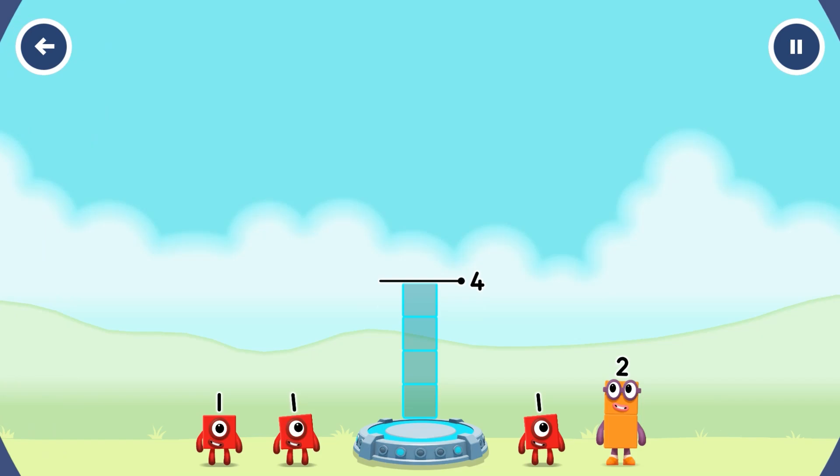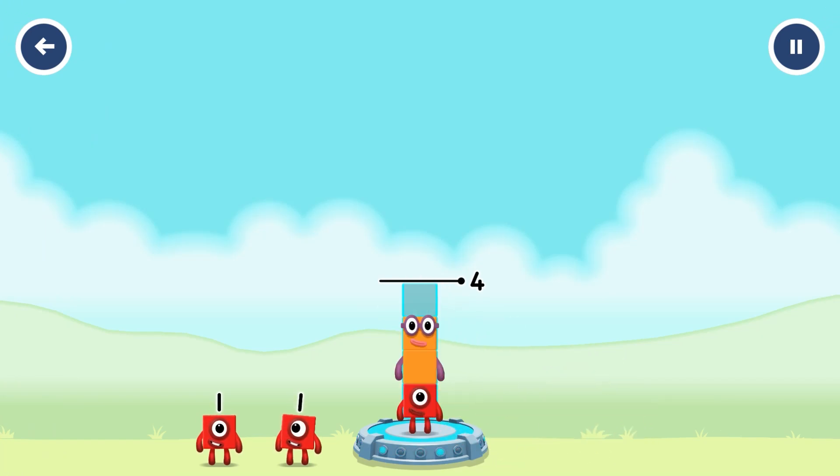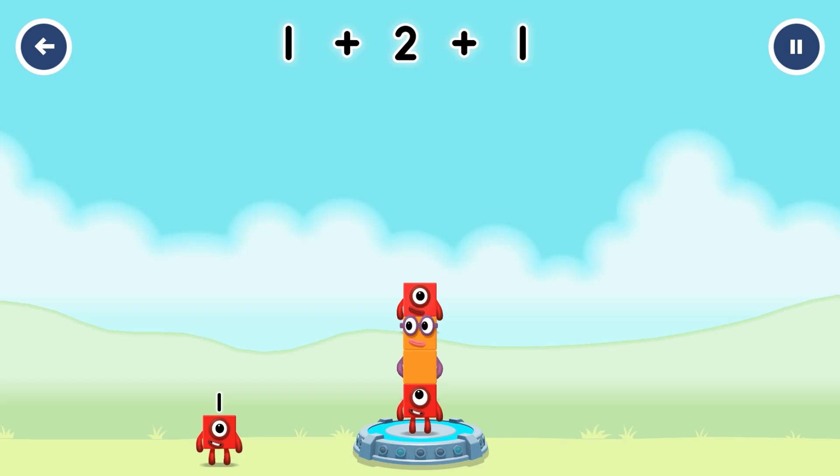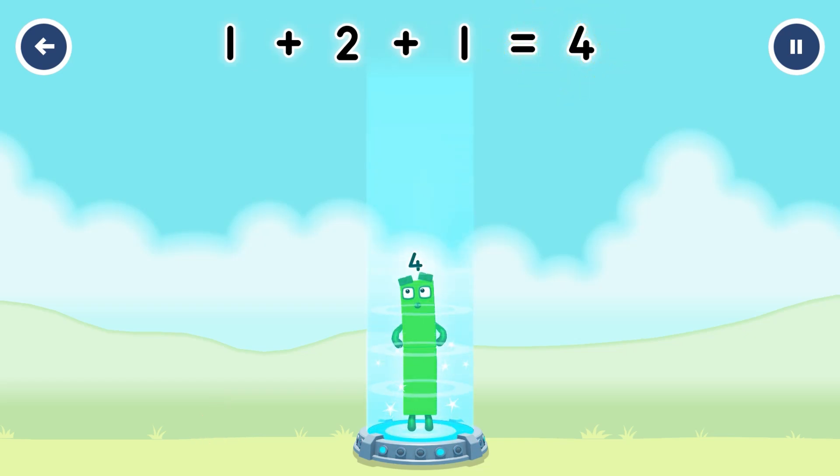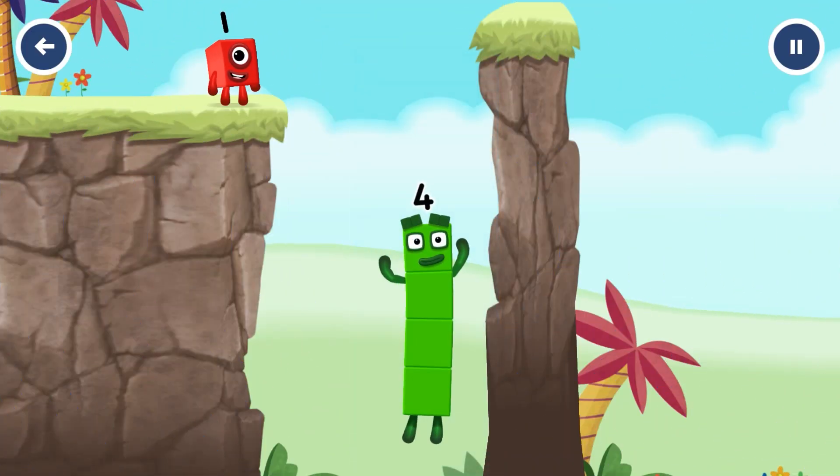Add number blocks to make four. One, two, one. That's right. One plus two plus one equals four. I am four. Have we met before? Good job.